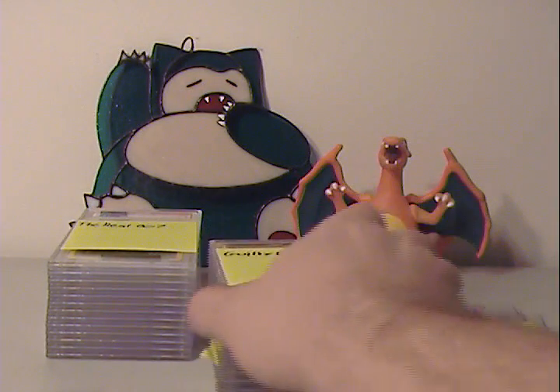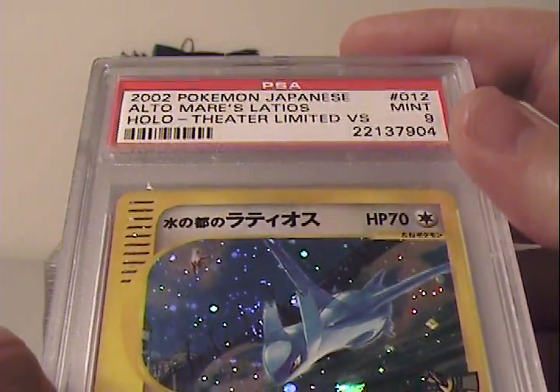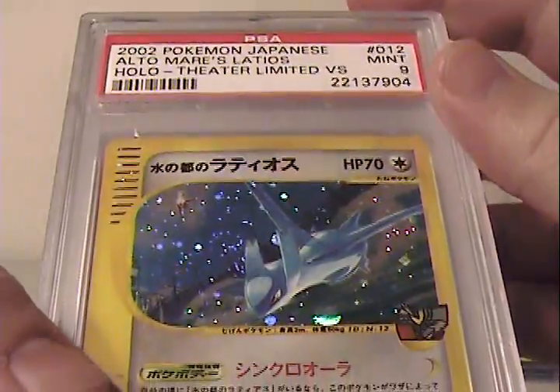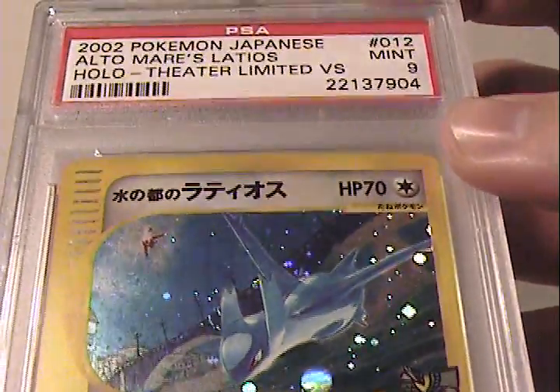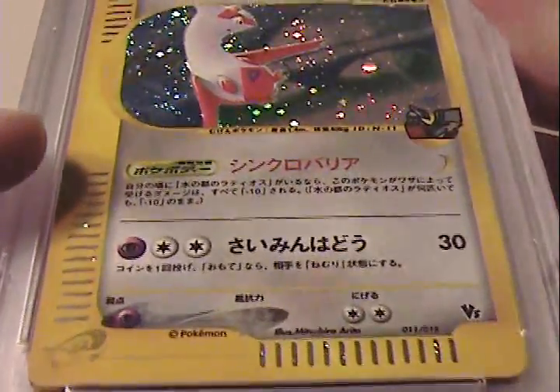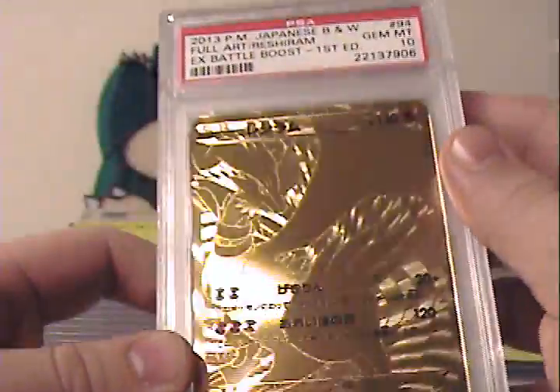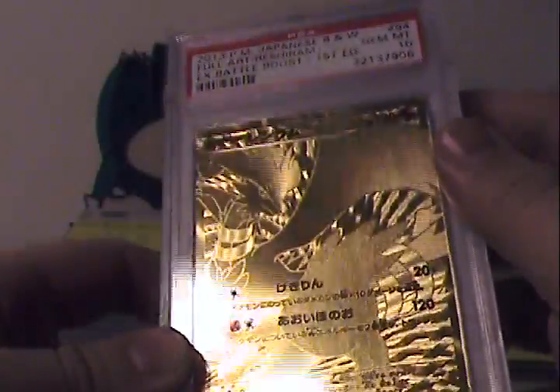Moving on to some of the smaller orders. Next up we had Guilty Crown Void 1, who had lots of good stuff. He had a 2002 Ultimares Latios Theater Limited Versus — really nice card, I really like how Latios looks. That came back as Gem Mint 10. Can't beat that. Also a Gem Mint 10 EX Battle Boost Reshiram. It's real hard to see on camera, but if I catch it in the right light you can see how beautiful that card is. If you don't own this card, I highly recommend picking it up.